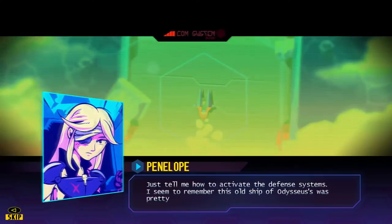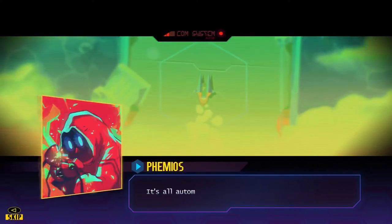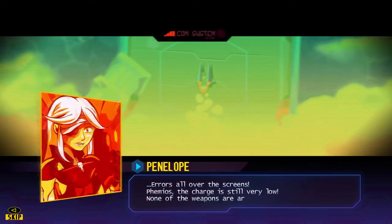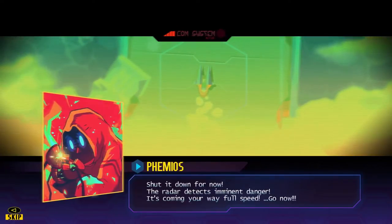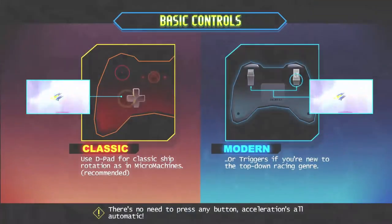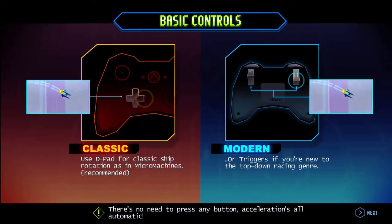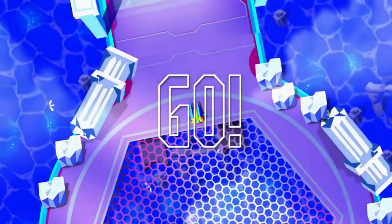The game plays a lot like a Mode 7-y sort of F-Zero sort of kart racing game. Game controls are pretty simple - you can either use left and right to move, or you can use the triggers. Get ready. 3, 2, 1... and you just kind of constantly accelerate.